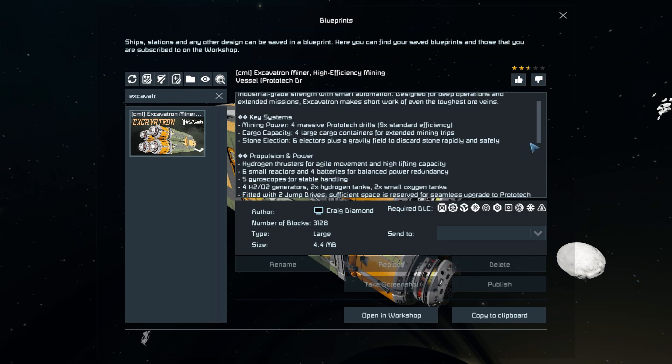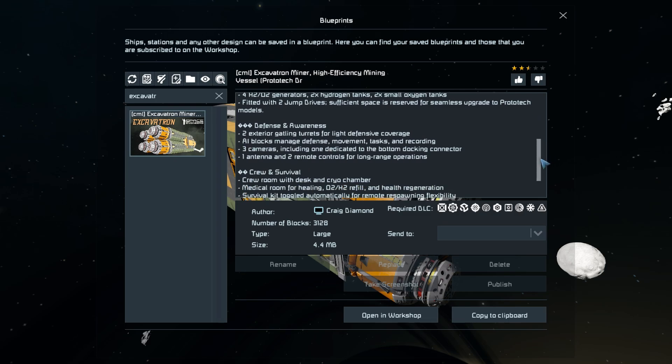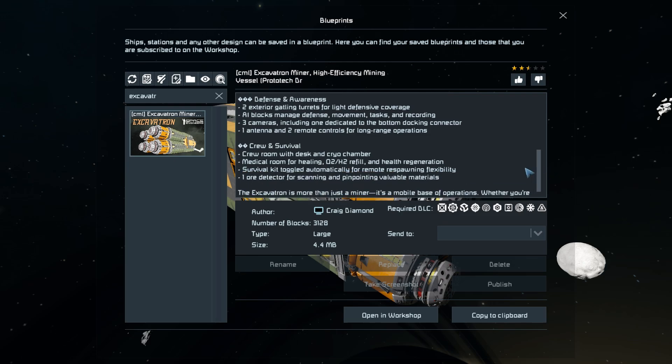Down here we've got our key systems, which include four giant prototype drills, four large cargo engines, and the ejectors at the back. The propulsion and power section shows two jump drives which have been spaced correctly, so if you want you can remove them and put in place a prototype jump drive if you get your hands on one. For defense it features two interior turrets at the very back of the vehicle. There's also AI automation so you can make it automatically go back to base once it's filled up, plus crew quarters and a medical bay.